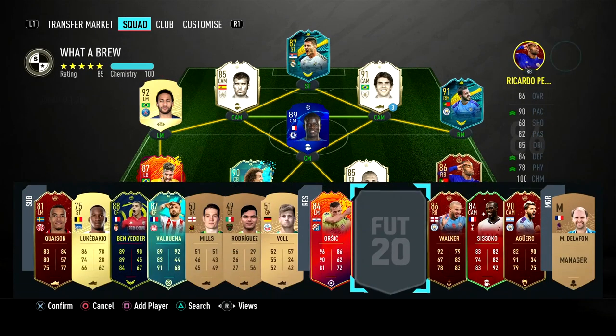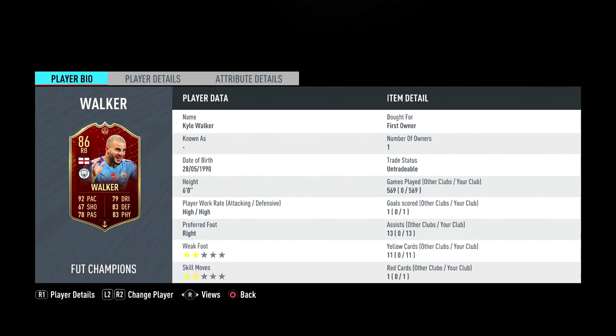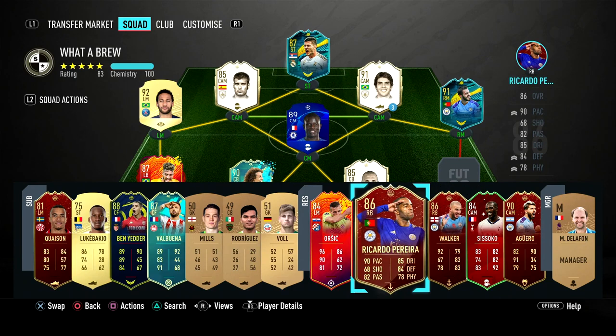Let's compare him to Walker, who was my right back for over 500 games. Walker is six foot, high/high work rates as well, but only has two-star weak foot and two-star skills, which is a bit of a problem — when you need to get the ball out quickly you can't pass with his left foot. Looking at the stats difference, Perera has two less pace, six more dribbling, one more shooting, four more passing, one more defending, and five less physical. So on stats, Perera looks better.